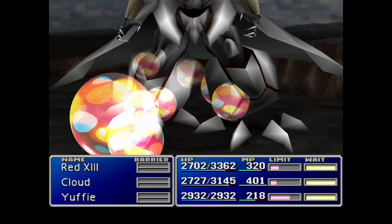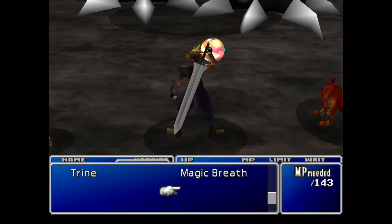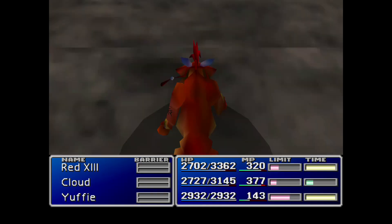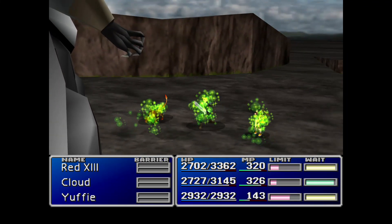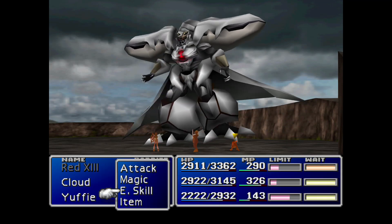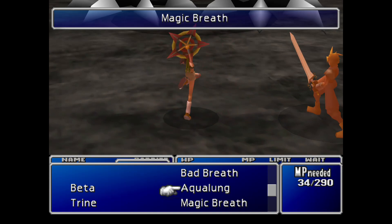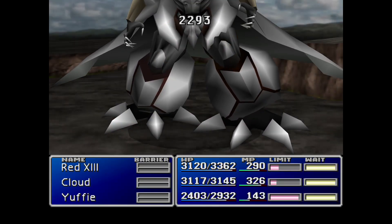That's all you do for this battle — just keep using magical attacks. The best one to use is definitely Magic Breath, as it has the most damaging attack. You can use Baited Shrine and Aqualung as well, but Magic Breath has the strongest attack.